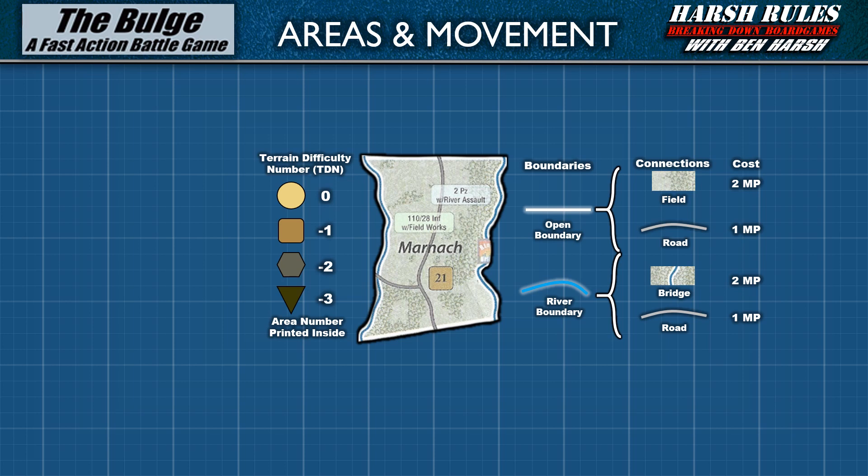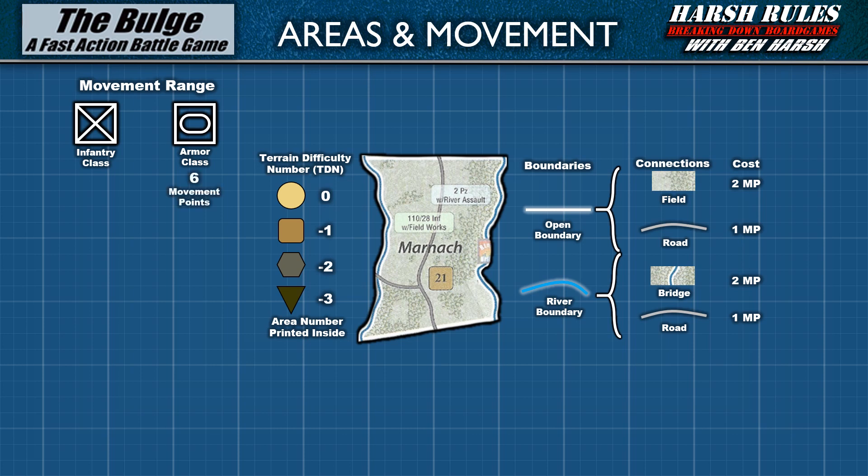Units — the game's block pieces — may have special designations such as airborne or mountain infantry. However, the FAB system uses the unit's primary class. A unit may be infantry class, identified by an X in their military symbol, or armor class, which has the rounded tank tread symbol. Armor units have six movement points; infantry class has three. Each area has a stacking limit of two units from each side, with no stacking limits for asset counters. Players can over-stack units by moving more blocks into an area, but stacking limits are enforced at the end of each phase, with excess units retreating or being eliminated.